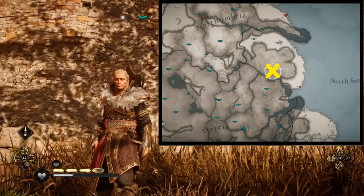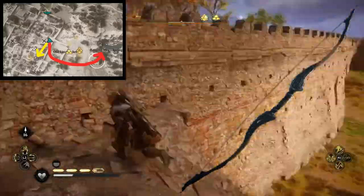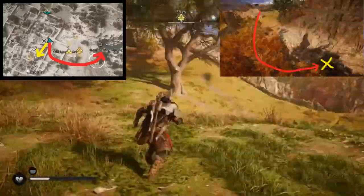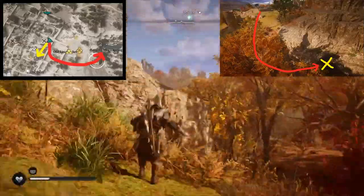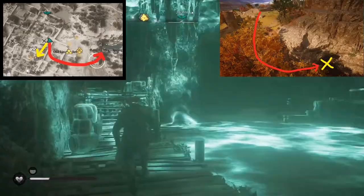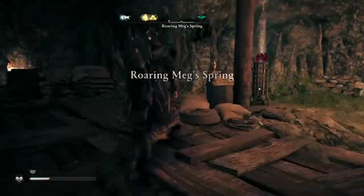We are in Lincoln and we're searching for this bow. When I looked at the map and went to the location, I realized I'm gonna have to get in a different way. There are two entrances. We're gonna go to the one marked in red, which is a cave entrance opening below to the sewage system. There's also another entrance shown in yellow from Lincoln.